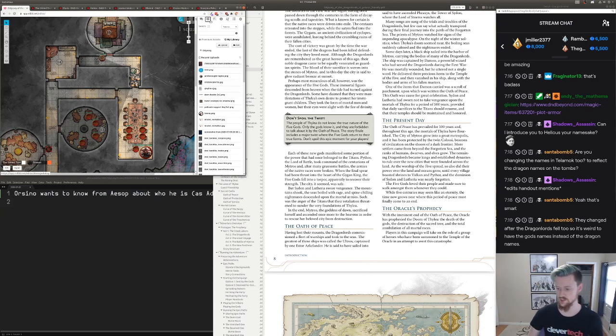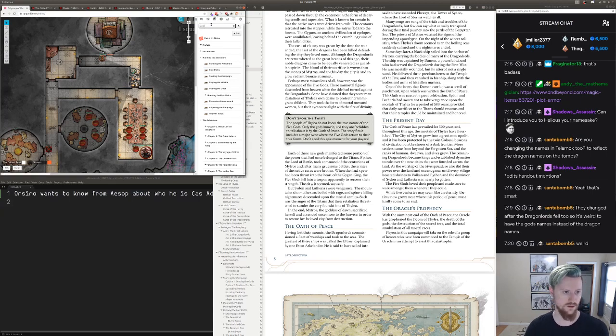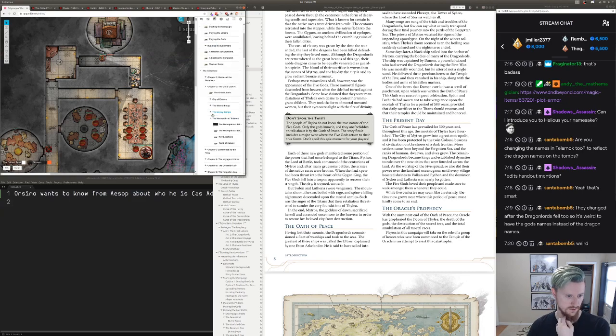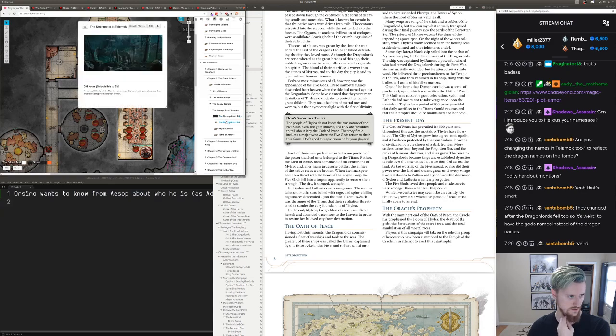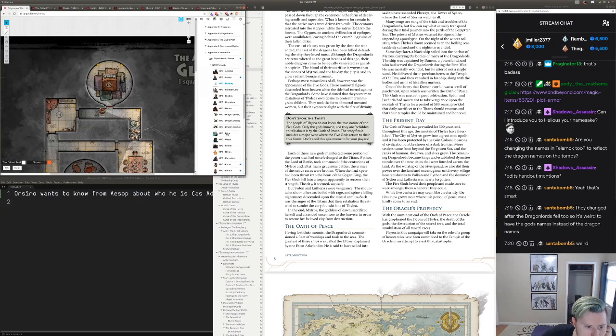I think the in-world rationale is that Kyra was always her name — her dragon name was Kyra. Mitros is the only one who decided to change his name when they became gods. I thought it was a weird oversight that the book didn't give them dragon names.